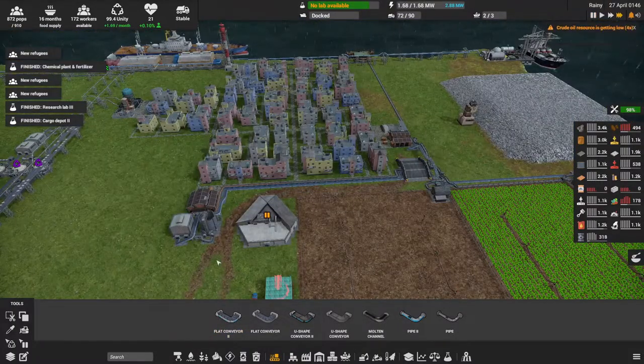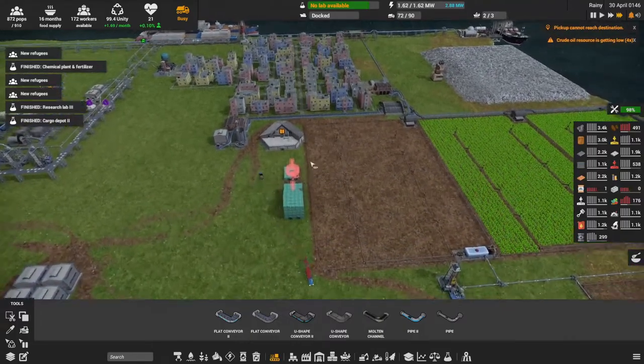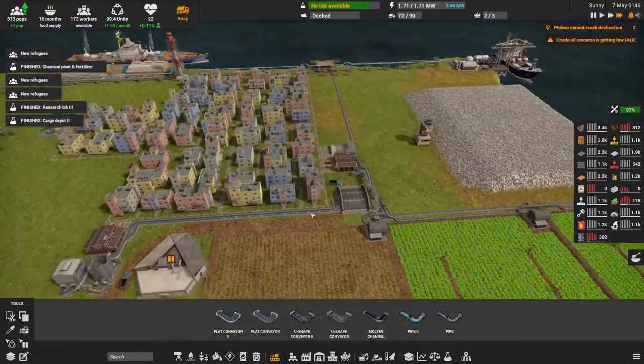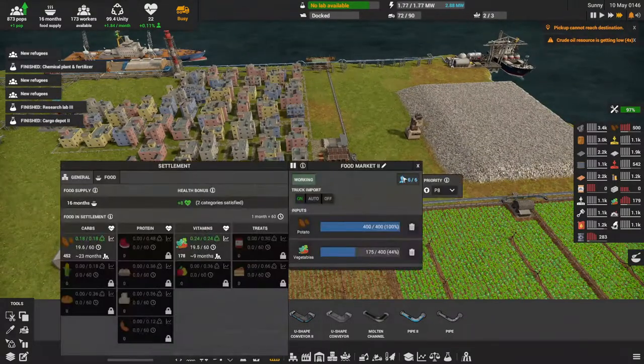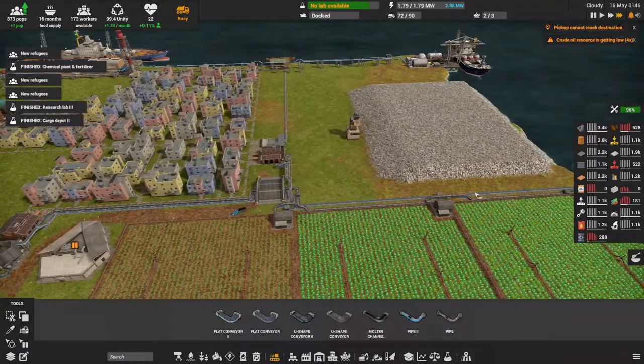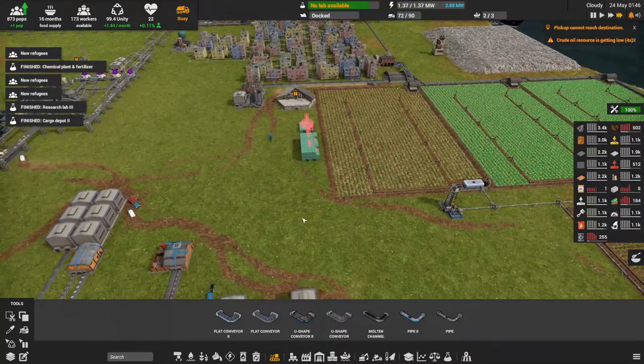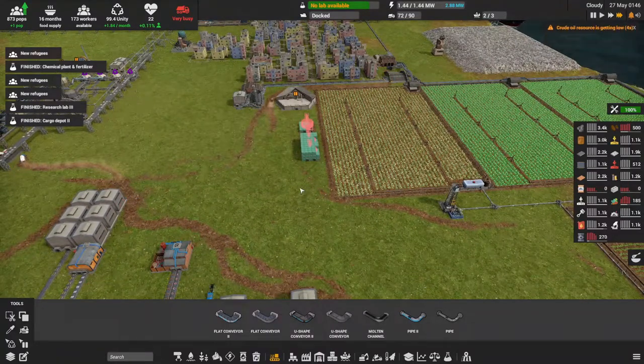I made some room for the research lab and I'm placing them here. I was having food problems — not that I didn't have food, I just couldn't get it into storage fast enough, so I upgraded the food system to tier two, and that is now working. I'm waiting on the trucks — I don't know why they're taking so long.